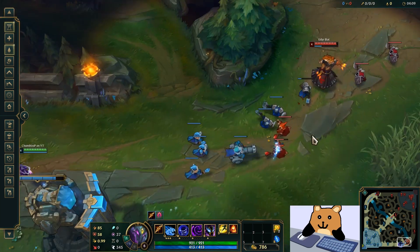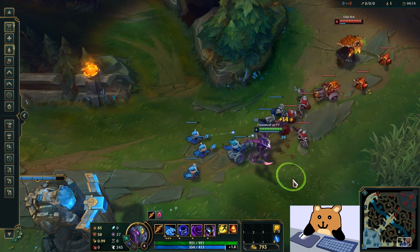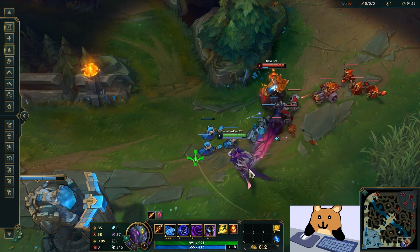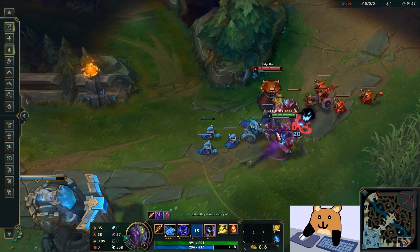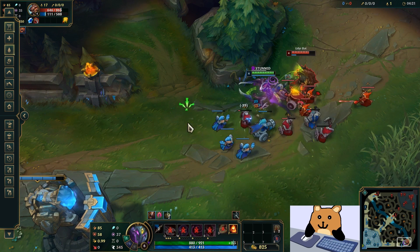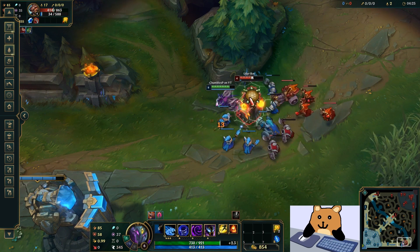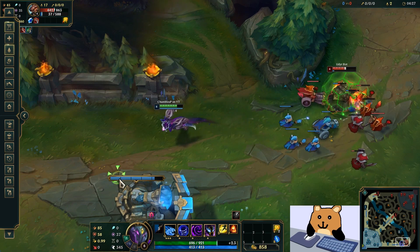And then I'll show you guys the E here, which I think is really the cool part of the skin — it's almost like it's draining. And then there's the auto attack, which you can see right here, which is also really, really cool.